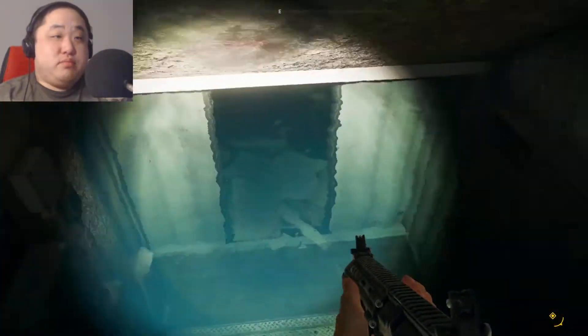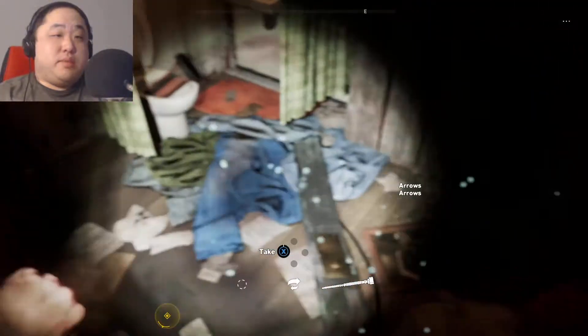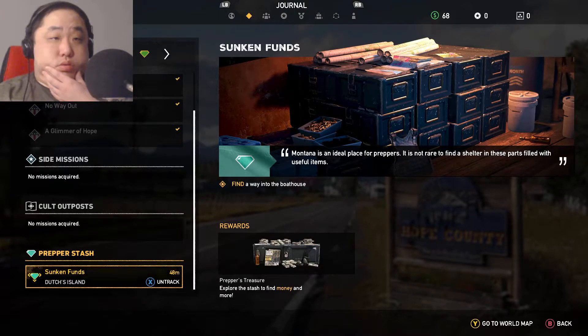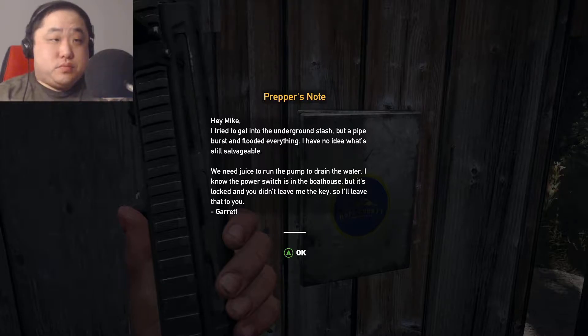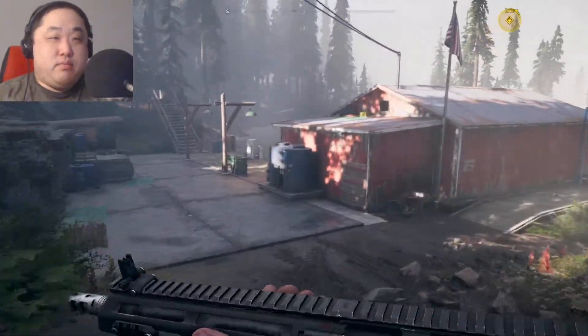I guess we could try looking down here, though I don't know how my oxygen works. I can't really see down here. What did the note say again? Can I look at the note? Okay, let's look at this again. 'Need juice to run the pump to drain the water. I know the power switch is in the boathouse, but it's locked.' Okay, so we have to get into that boathouse to drain the water. Now it makes a bit more sense.